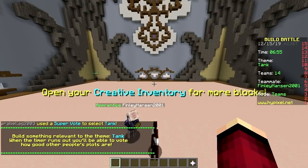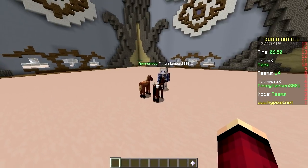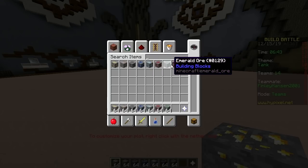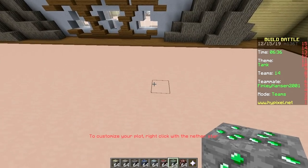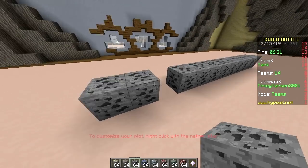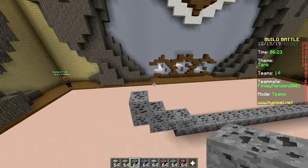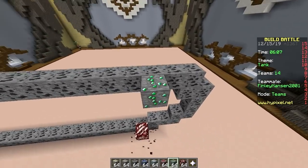Tank! So we're gonna build with this. That's a horse — oh, you didn't say horse. Gold ore, iron ore, lapis ore, diamond ore, redstone ore, nether ore, emerald ore. Okay, let's start — let's build from the side. This is gonna be the traction belt thing.